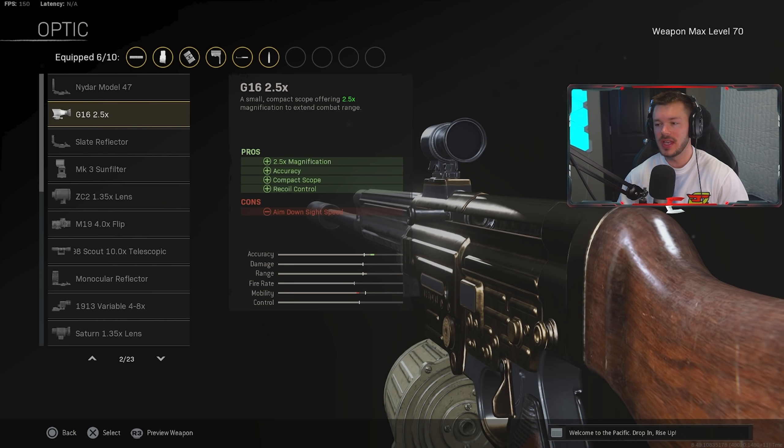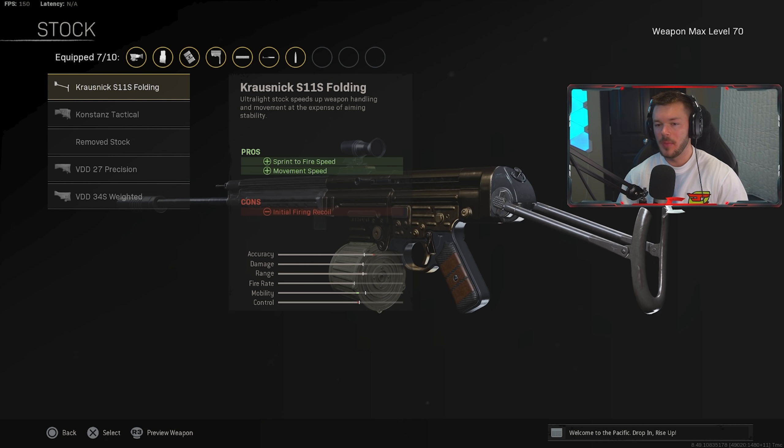In the optic section, we're going with the G16 2.5x for that increased magnification. This is as close as we'll get to a 3x optic — for Cold War ARs we have the VLK 3x, for Modern Warfare the Axle Arms 3x, and now we have the 2.5x here. It's the closest we'll get unless they start adjusting optics, which they're probably prone to do since Vanguard weapons are a little underutilized in Warzone right now.